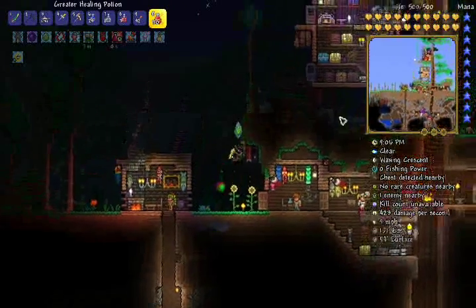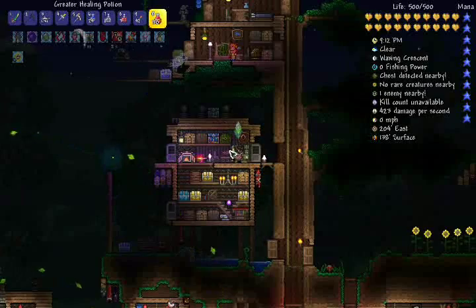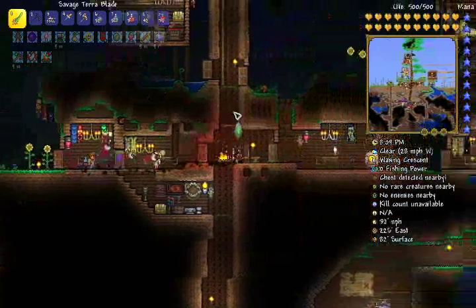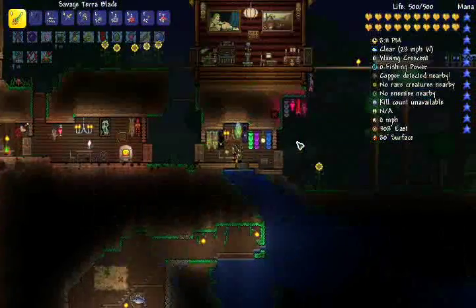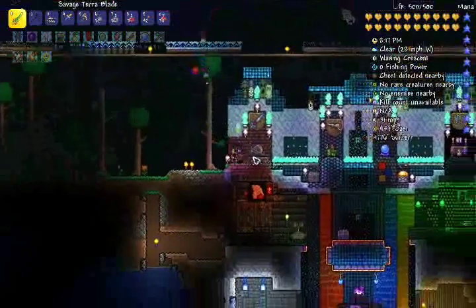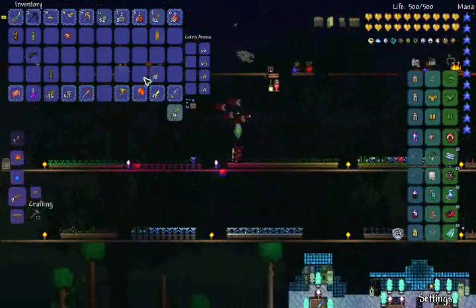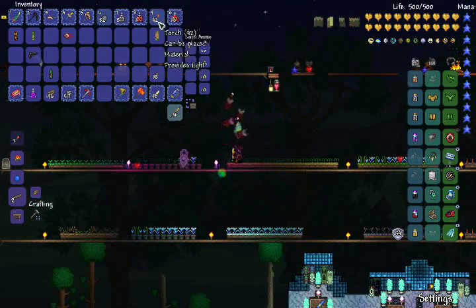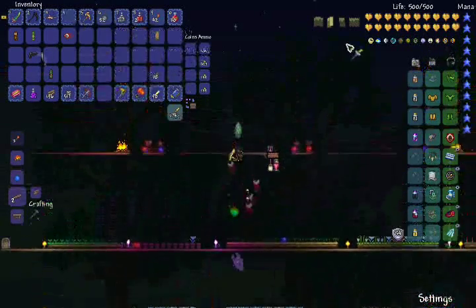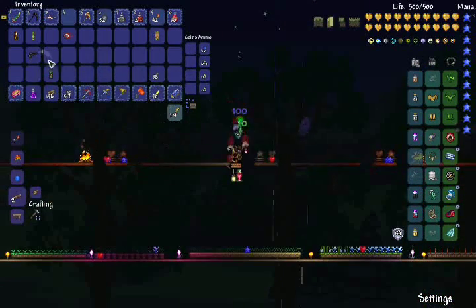I'm guessing that's because it's intended that you reforge it easier. I know for a fact that depending on how much money an item can sell for is proportional to how much it will cost you to reforge it over and over again. One way to end this episode right now would be to show off how cool these Chlorophyte bullets are by fighting a foe that we had some real trouble with before — I'm talking, of course, about the Twins. The last mechanical boss that seriously gave me some trouble.